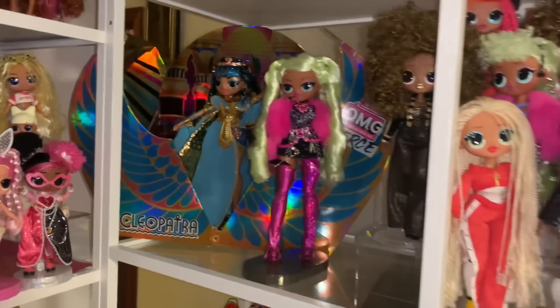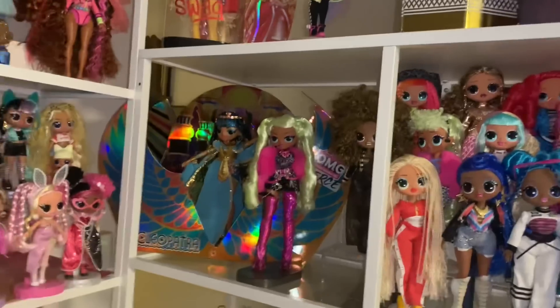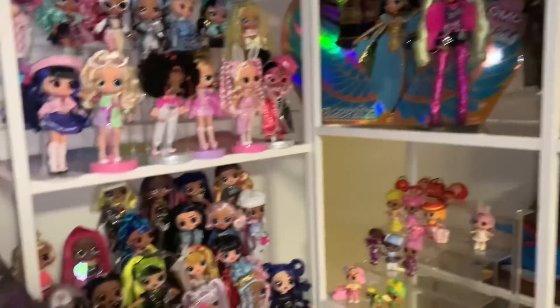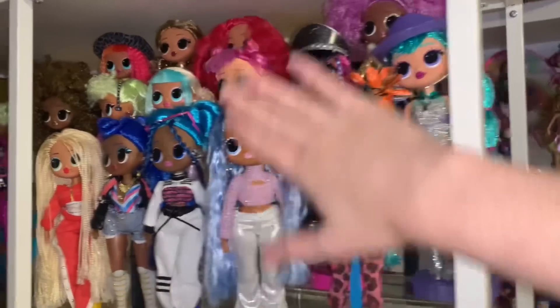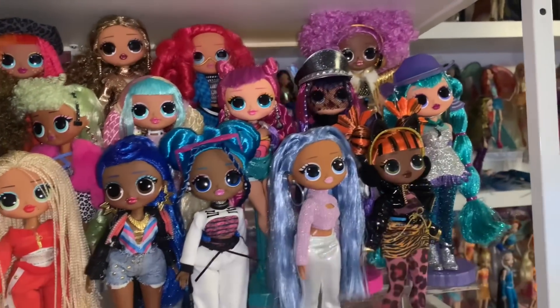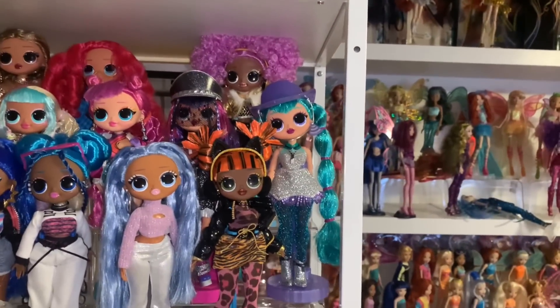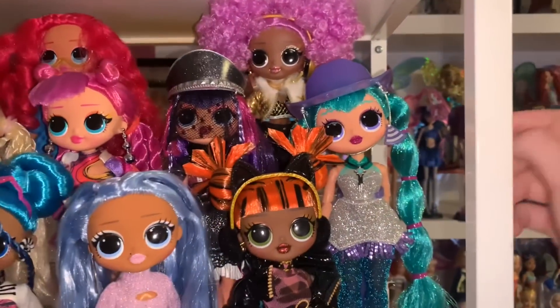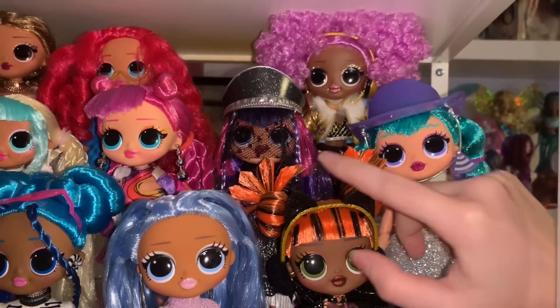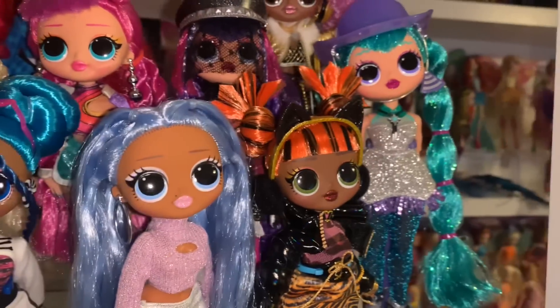Swag will go here once I unbox her with the other Fierce dolls. I might move the Fierce dolls up — I want them to be reachable. They're very flashy and the Cleopatra box is really cool so I want to display it with them. We've done good here. I didn't expect these sections to be shorter than the others. I put winter disco dolls here — these all came out when I started collecting so it fits with them. She's the only one I have from winter chill because they just weren't in stores near me. I love her — I think I ordered her online because she's Doja Cat. That's the OMG area. I'm really glad it's starting to get fleshed out.